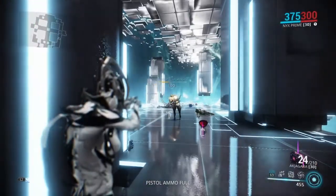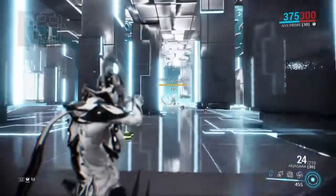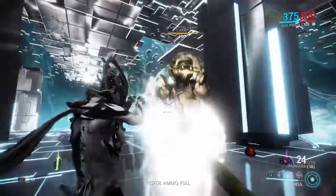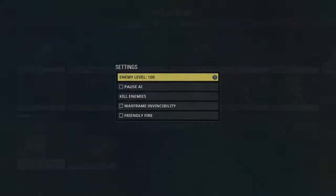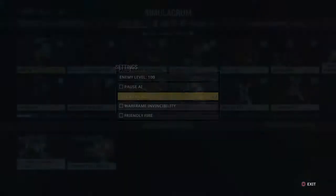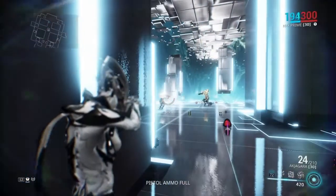He immediately starts attacking the enemy because he sees him as a threat, and look at the amount of damage he's doing. Now he's going to start hiding — that's what I hate about this augment. When somebody's hiding, the mind-controlled unit doesn't come out and chase them. But he just killed a level 100 Corrupted Lancer. If you were to control a Lancer versus the Bombard, try to always pick the heaviest unit in the group because they do the most damage.